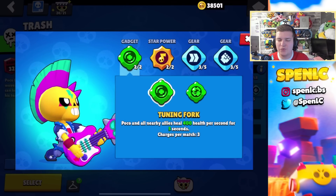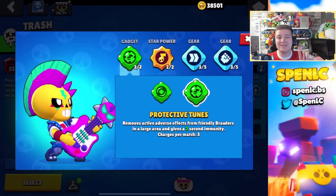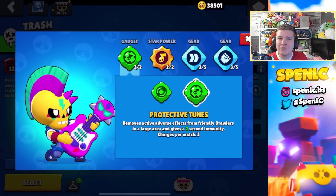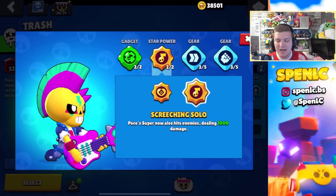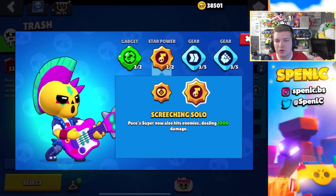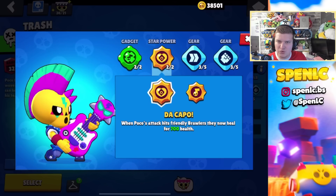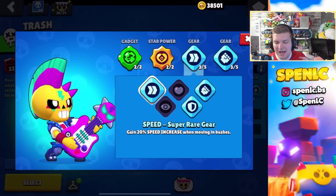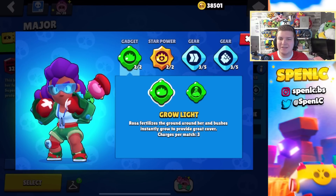With Poco, you get the most value out of Tuning Fork for sure, but if you play a lot of Power League, Protective Tunes is a must-have — you can counter so many different archetypes with this gadget and catch people off guard. In terms of star powers, Screeching Solo is probably your best bet, but in game modes like Hot Zone, Da Capo can really work well for synergy. I never switch off this build.